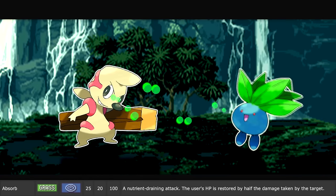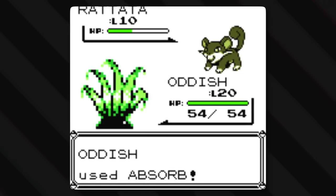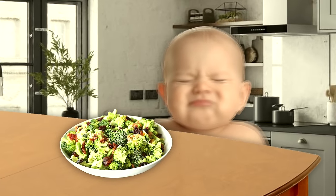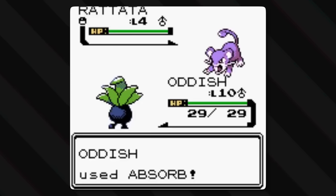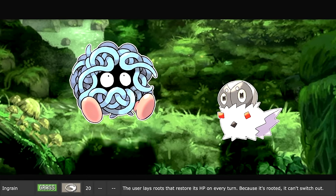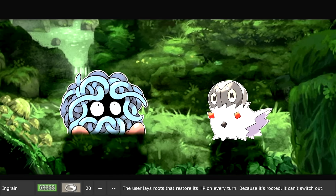We've got Absorb, a nutrient-draining attack — the user's HP is restored by half of the damage taken by the target. It's just so typical that a plant in a video game has a sort of life-drain mechanic. But if you were fighting a plant monster and took a bite out of it, would you heal? No. Absorb is most likely based on how plants are seen to grow and live, but exaggerated through magical means rather than literally through roots. And there are two other moves that are the same thing but better: Mega Drain and Giga Drain. As a plant grows, it only makes sense that its need for nutrients would increase, much like how real plants' root systems grow as they get bigger. Speaking of which, there's the move Ingrain — rather than magically absorbing life energy from the opponent, the user lays roots that restore a little bit of HP every turn. But because it's rooted, it can't switch out. And it makes sense — it's a plant, and now it's even more of a plant. Pulling weeds is hard because they get crazy roots, so it's easy to see why they can't switch out.